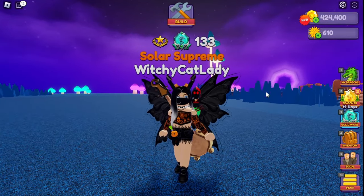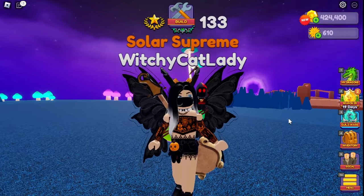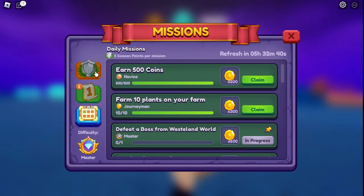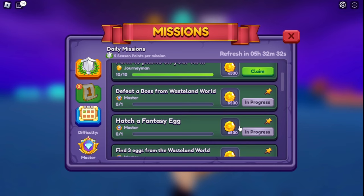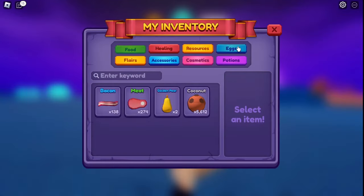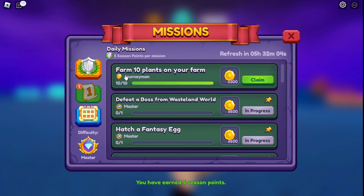There are lots of ways to make money, and it's really hard to say which is best because different things work for different people. One of the first things I'll show you is your daily and weekly missions, as well as your season pass. In your daily missions you'll see missions that let you earn money — right here, hatching a fantasy egg gives 500 coins. I already earned 500 coins by selling something, so I'll claim that: easy 200 coins. Farming my plants gets me 300 coins too.